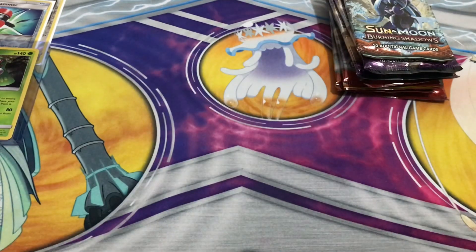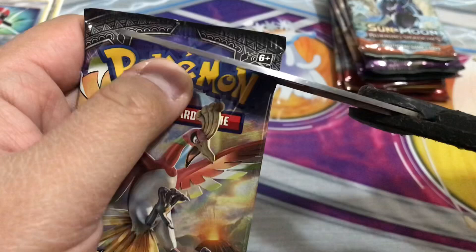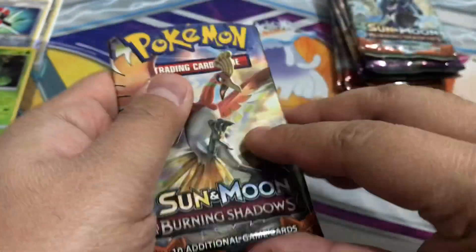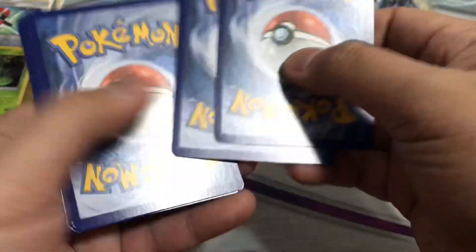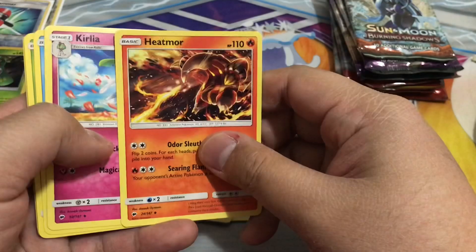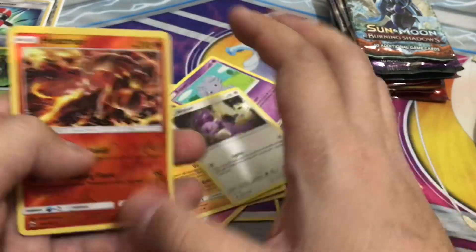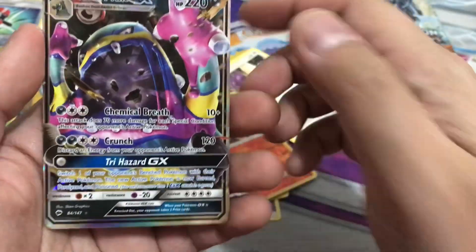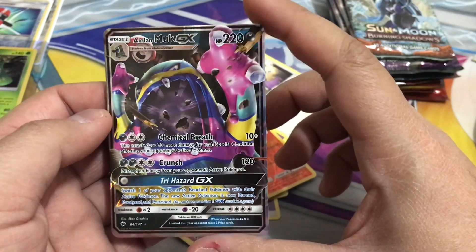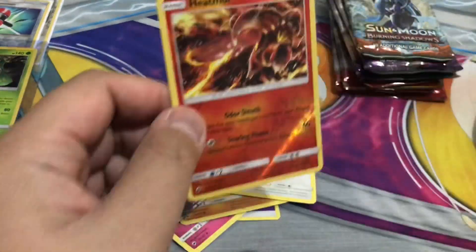Next up is Burning Shadows — we got a holo on the cover. Got another white coat card, that means it's a good sign. We got Psychic, Weakness Policy, Heatmor, Clefairy, Panpour, Pansage, Espurr, Sawk. Reverse holo Heatmor — not bad. And oh, full art Alolan Muk! Wait, no it's not — it's a half art. Nevermind, my bad. It's not a full art but it looks dope.